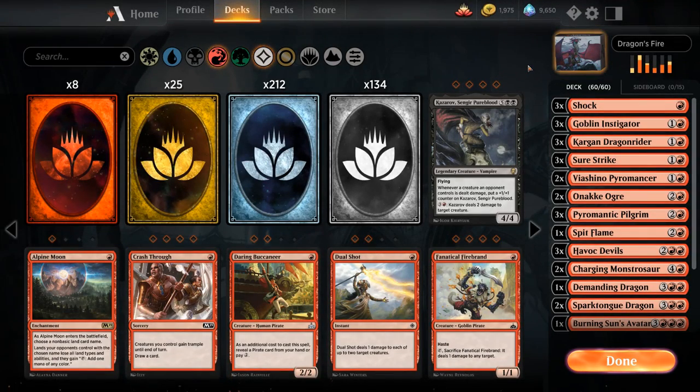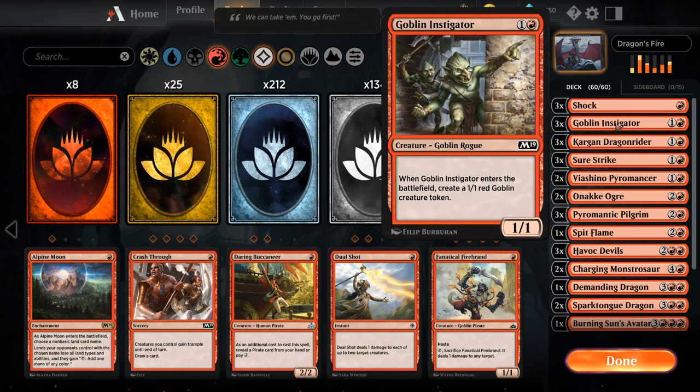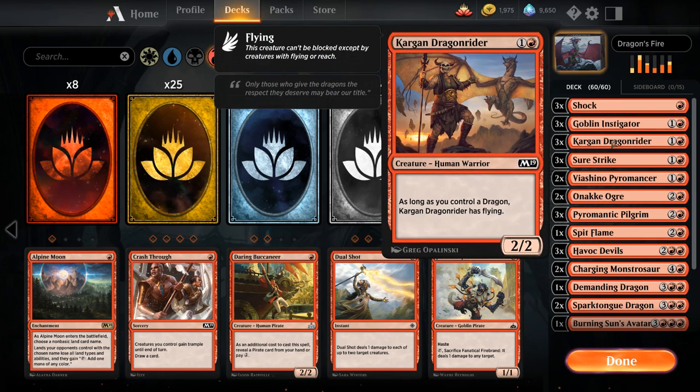Dragon's Fire is a mono-red deck with a small dragon sub-theme that we will amplify as we upgrade. At 1 mana we've got 3 copies of Shock as a 2-damage burn spell. At 2 mana we've got Goblin Instigator making two 1/1 goblins, and Kargan Dragon Rider, a 2-mana 2/2 that gains flying if we control a dragon.